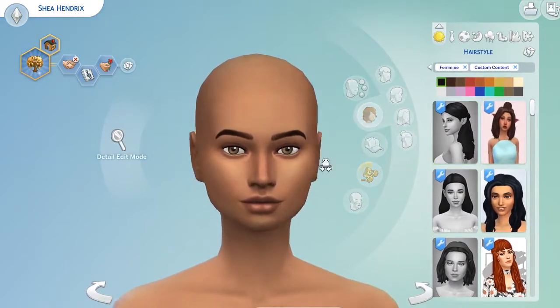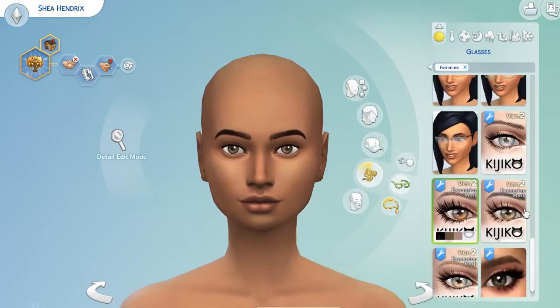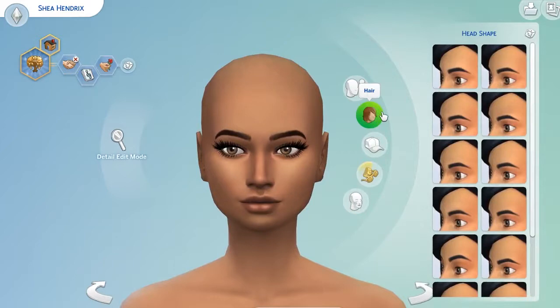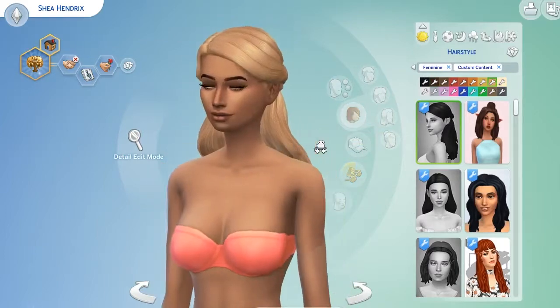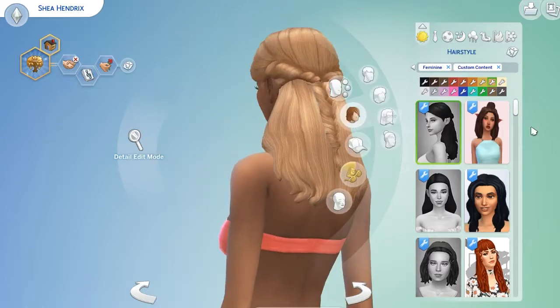I was just in the mood for custom content and it just didn't happen, so we have this lovely sim. Her name is Jay Hendrick and she is the model today. I just did random stuff with the little dice at the bottom like three times and here she is. I thought she was pretty, if I do say so myself, but please note that she doesn't have a skin on because I didn't download one when I was shopping for the haul. Now it's okay though because we are going to look at the multitude of hairs that I decided I need.